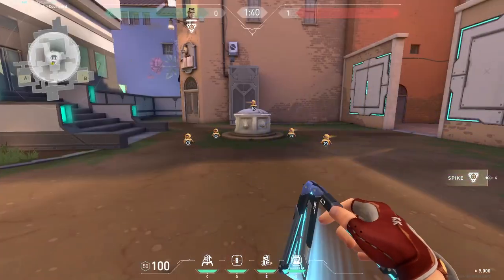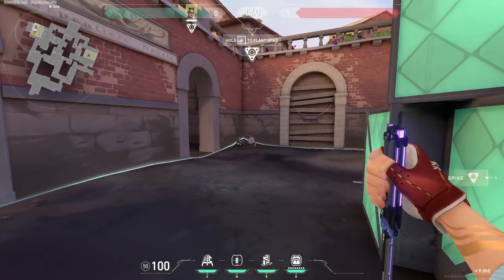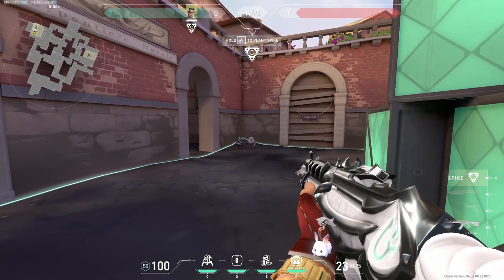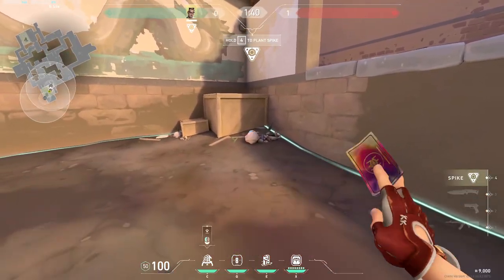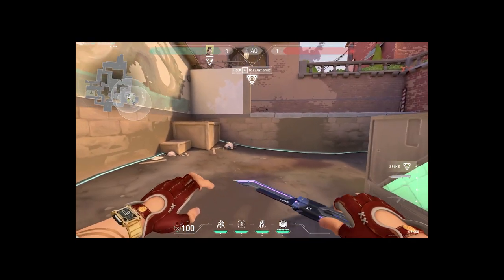Now I'd like to show you a few hidden Chamber trips for this map. The first one will be right here on B site — you can hide the Chamber trip right behind that trash over there. You can also hide it behind this trash right over here. It's almost as if they're referencing how trash the Chamber nerf was.